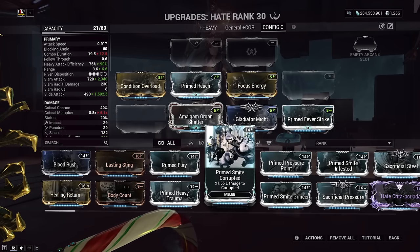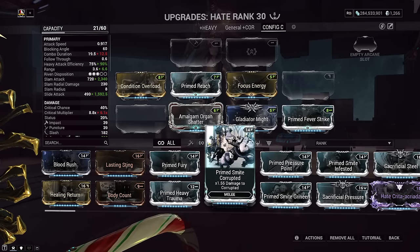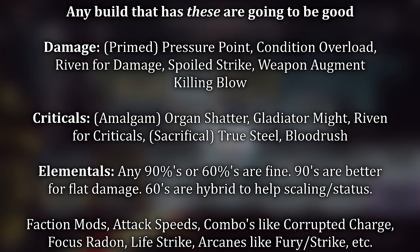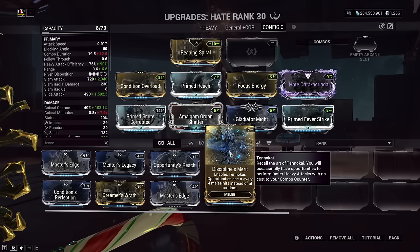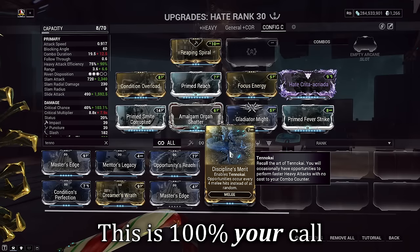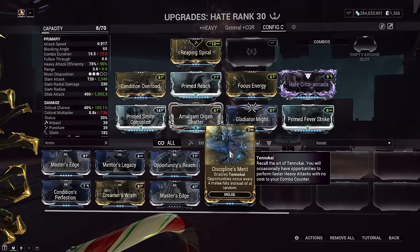Faction mods add two layers: first, multiplicative damage on top of Condition Overload, Primed Pressure Point, and elemental mods. Second, if your melee has innate slash on heavy attack like the Hate does, that slash double dips — more damage and bigger DoTs. There are other mods to consider, and I'll throw them on screen. Regarding Tennokai: it's newer to Warframe and not bad to throw in if you have room — it keeps your combo count on heavy attack. Melee Exposure arcane is great since we're casting abilities quite often, adds 240% corrosive damage, and has a long duration. Melee Animosity also synergizes with what we're doing but needs a little more buildup before you heavy attack.